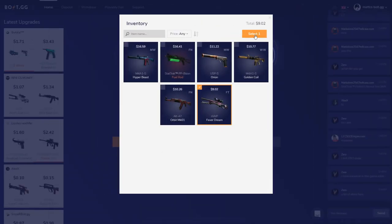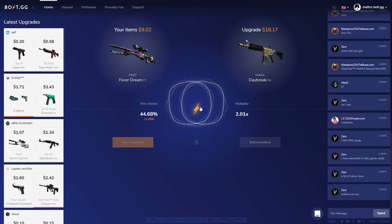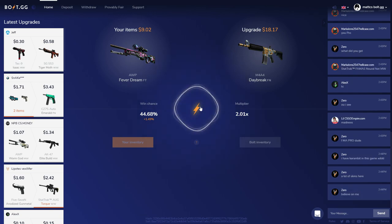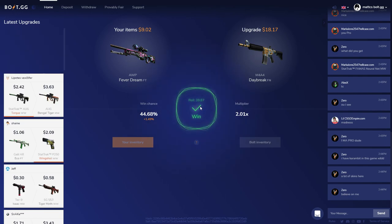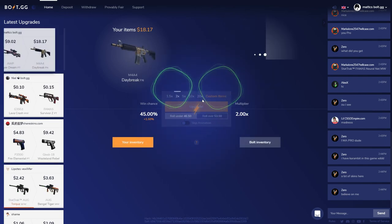AWP Fever Dream — I'm going to select it, click under, and upgrade. If I lose this, I prove my point about not messing with the over and under. Yes! I won, barely though — a 39 and I had a 44% chance.